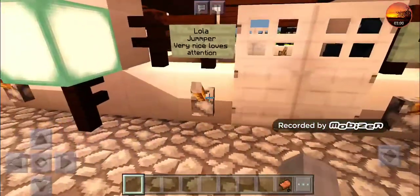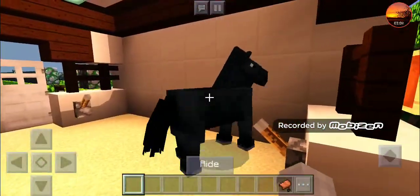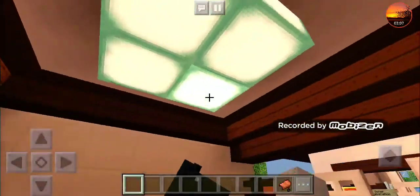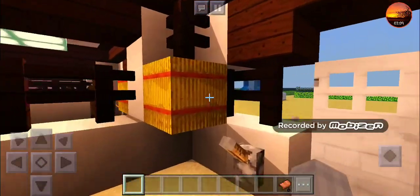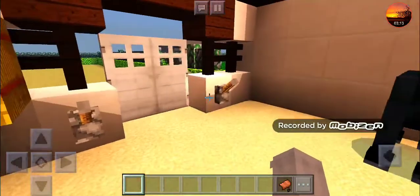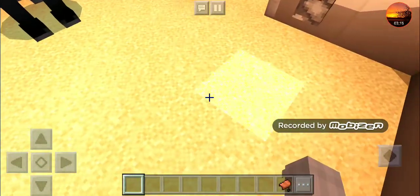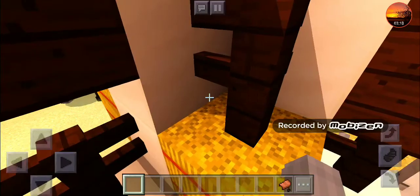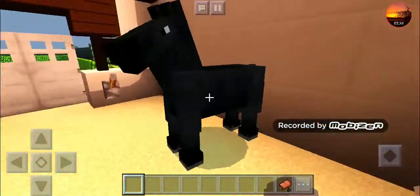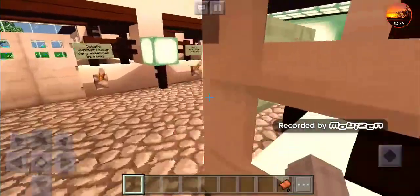I do like roleplaying in Minecraft and Roblox, so it's just kind of my thing. All of the stalls look like this. I haven't added feed things for all of them yet. The bedding is actually sand — I did use hay tops one time but it was too orange, so I'm using sand this time.